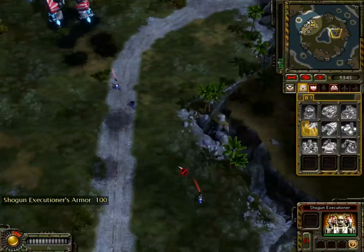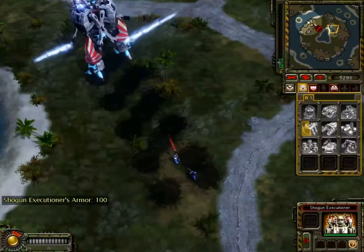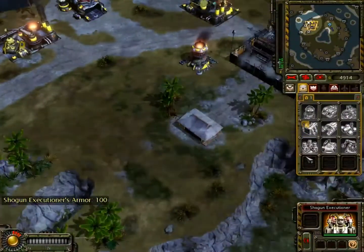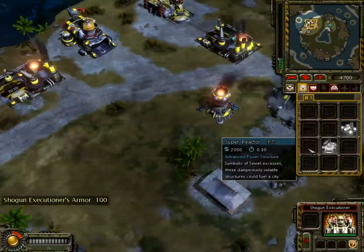Looks like this time around he's gone for two Javelins, one Peacekeeper and the Engineer of course. Sometimes he only has the one Javelin, sometimes he has three Javelins — very, very different every time. Sometimes the enemy Soviet attacks you. So the Sickle opener makes a lot of sense in light of all that.